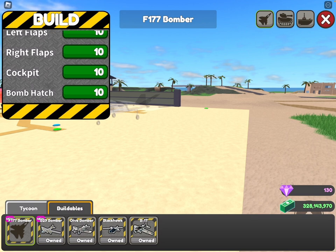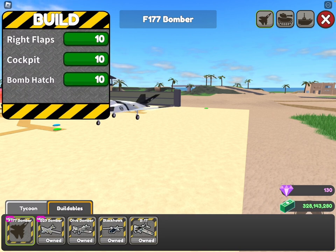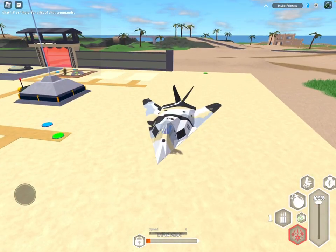There's also a bomb hatch, so that's about nine things total. I'll purchase all of these. There are some robux upgrades — one could change the stealth recharge. Wait, there's stealth — this is basically like the boomerang thing. There are three health upgrades and three speed upgrades, so let's go ahead and get those.